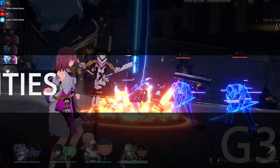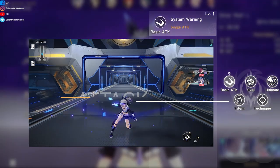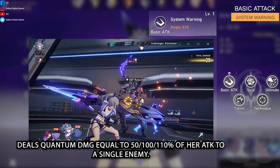First off, let's see what this gamer can actually do. Her abilities are as follows. 1. Basic: System Warning. Deals quantum damage equal to 50/100/100% of her attack to a single enemy.